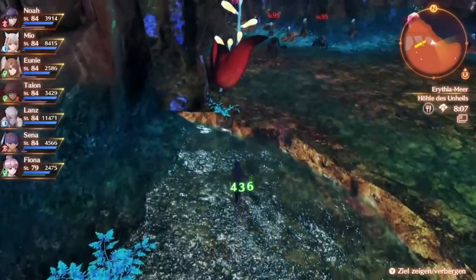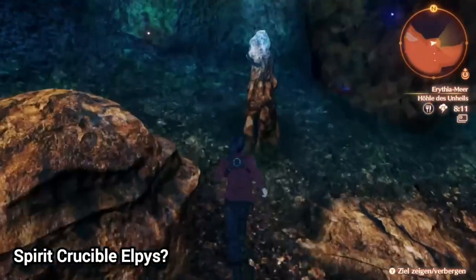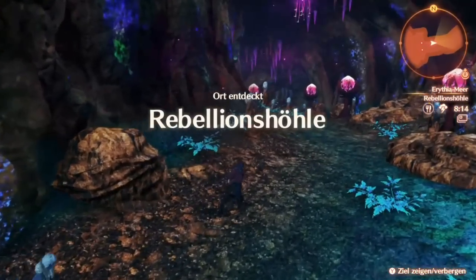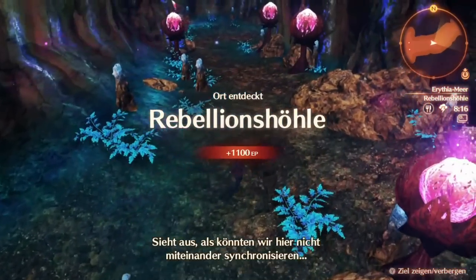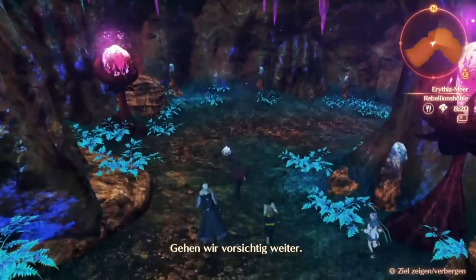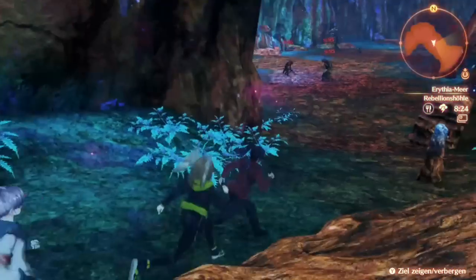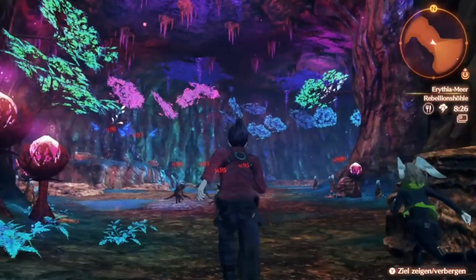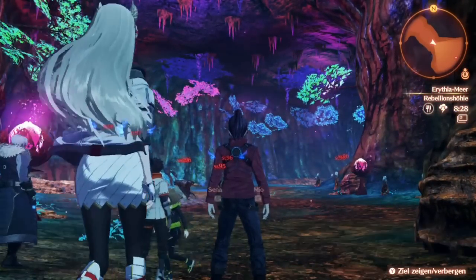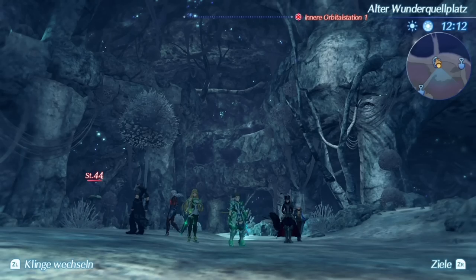Here is speculation on my part, but I think this is Spirit Crucible Elpis, especially since they are saying it reminds me of blades being weakened in here, which could be a good indication of it. And it honestly just looks like a more colorful version of it, not gonna lie.